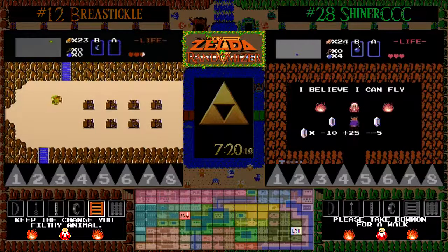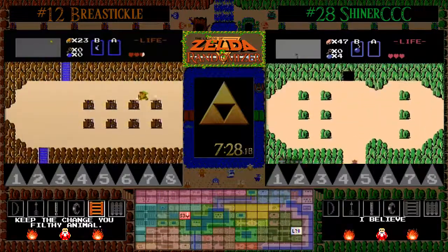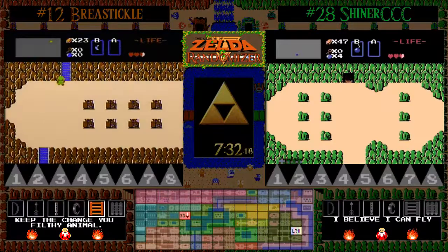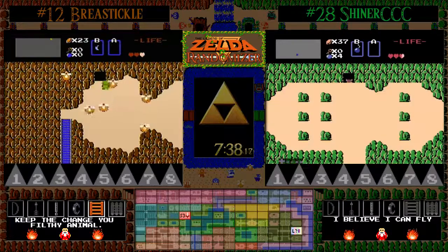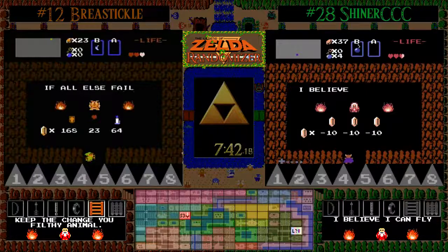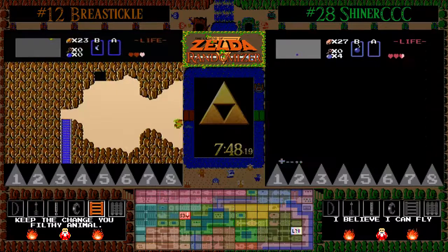Vegas always wins. Shiner looks like he's going to try some money-making strats here. The plus 25 option — I like this. Just the save and retry to try and get money for a candle. It's risky, but considering the full price of door repairs here, I actually like this play. It's nearby and you don't lose too much time if you get it wrong. He's going to play again and lose the 10 rupees. Going to try it again and he's going to lose again.